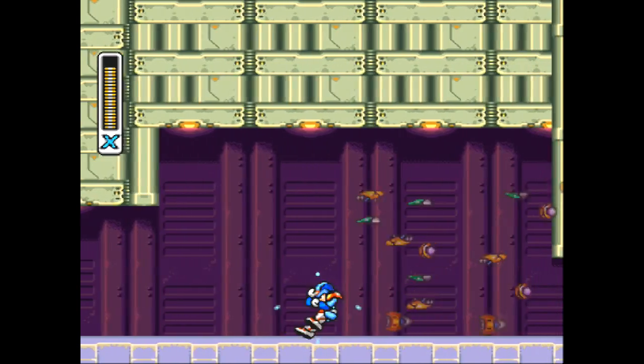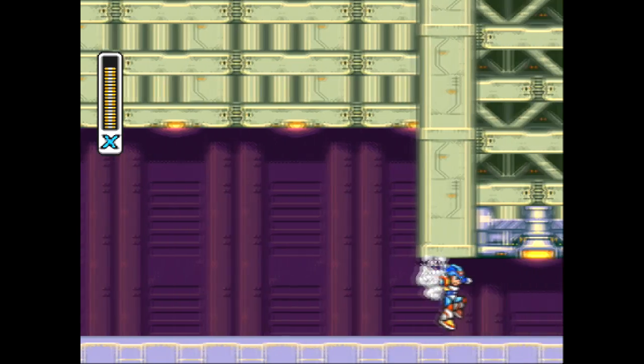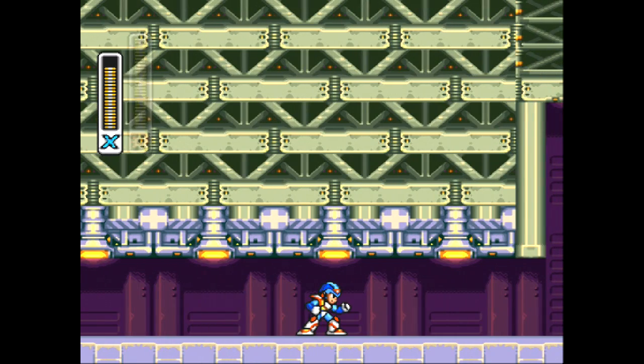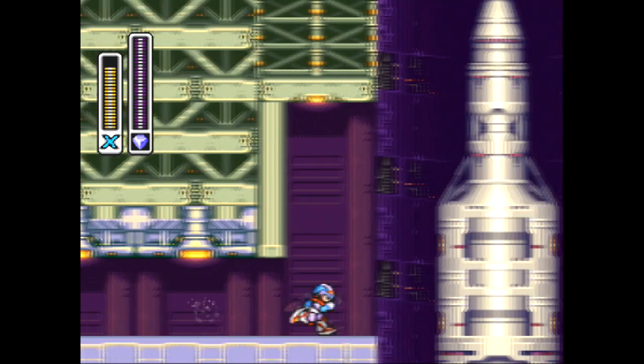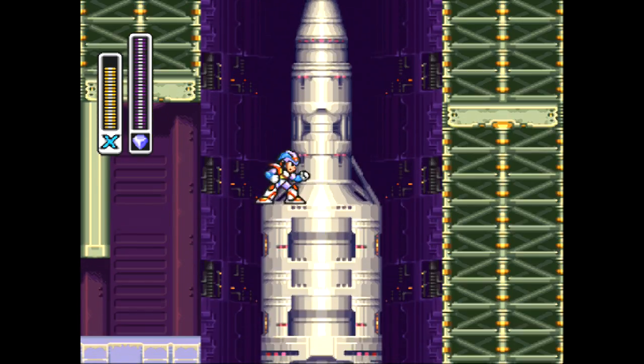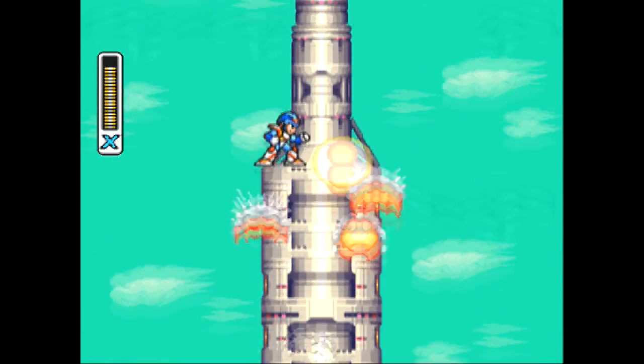I don't know why, maybe it's just me, it just makes the game so much more fun. Anyway, we are already at Overdrive Ostrich. This is not a very long level. Yeah, I can use this — oh you know what, that's right, it automatically switches it off because it shows Mega Man destroying this giant missile.